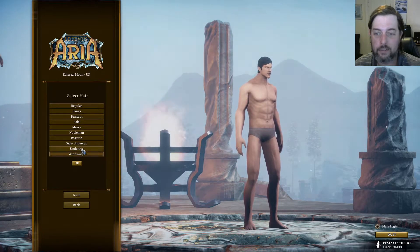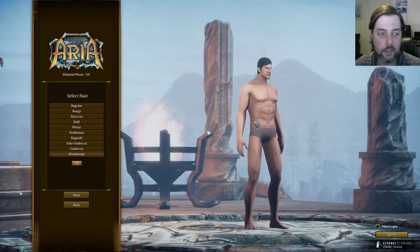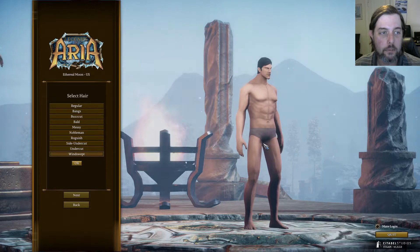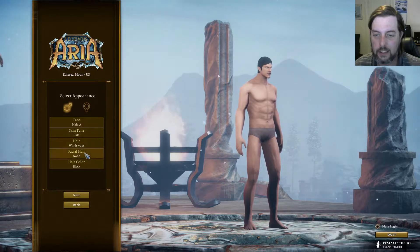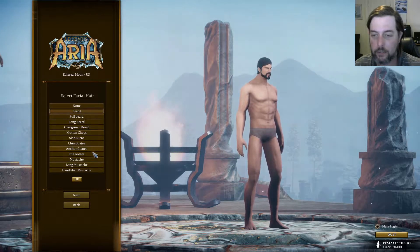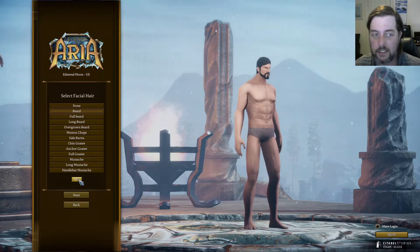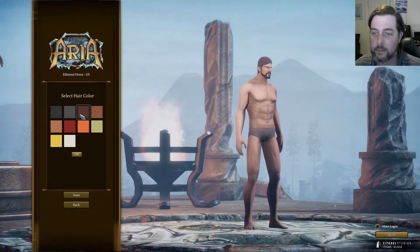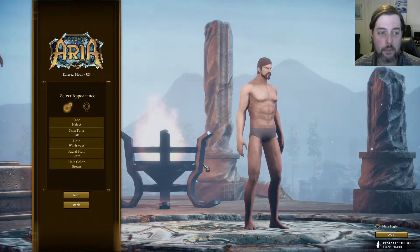Wind sweat — I've got that. Roguish, Nobleman, Messy, Bald, Buzzcut, Bangs. Can we rotate? No, we can't rotate our character. We'll go with that one. Facial hair — that'll work. Hair color — that'll work. Alright, pretty simple and straightforward.